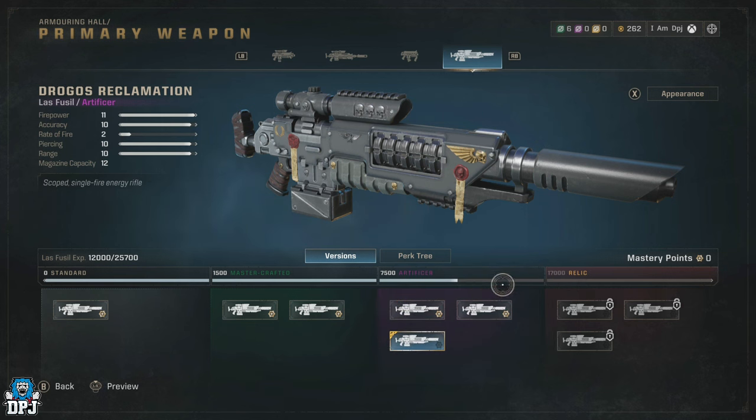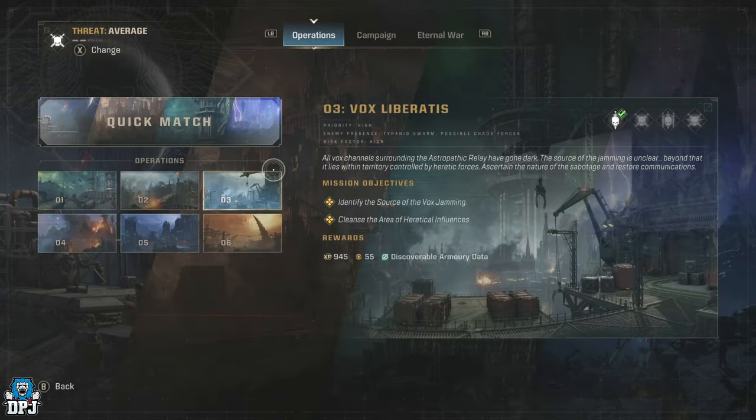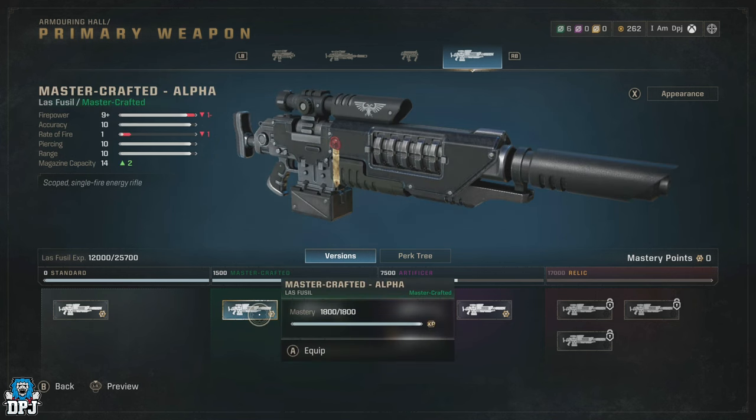The Standard section you will unlock by earning 1500 XP on that weapon. To then unlock the Master Crafted section — the green section — you need that green armory data, which is an item you find within operations on the minimum or average difficulty. Once you have one, you can unlock the Master Crafted section, which holds the Master Crafted versions of the weapons.